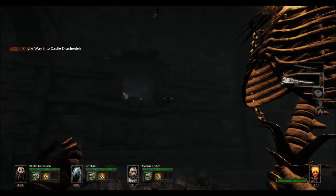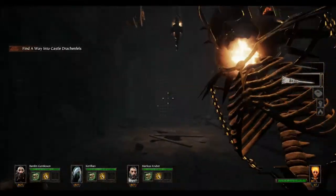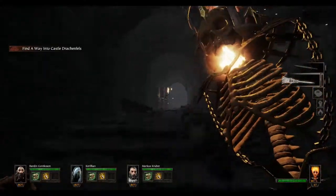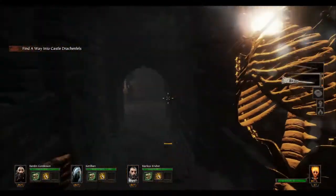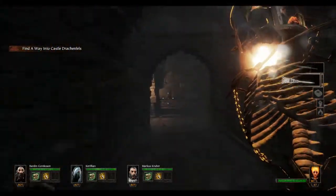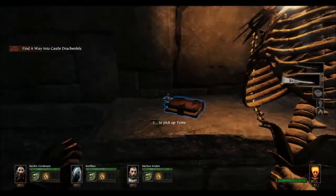First up, we've got our first tome. So as soon as you drop down into the castle, the first tome is actually right on the other side of that gate. So what we're going to do, we're going to go up here, turn to the left, take another left, and then a third left, and right over here is tome number one.